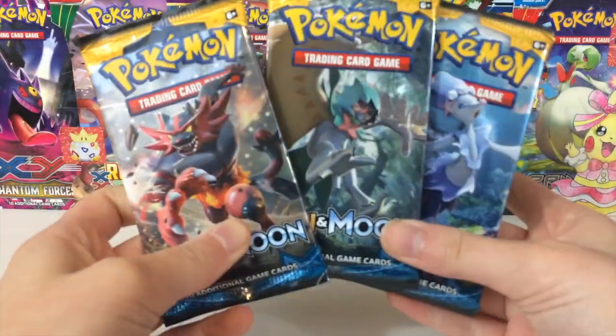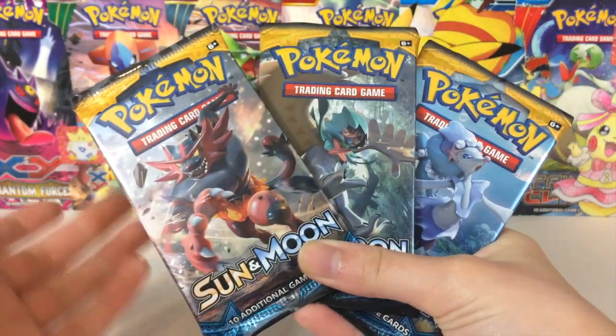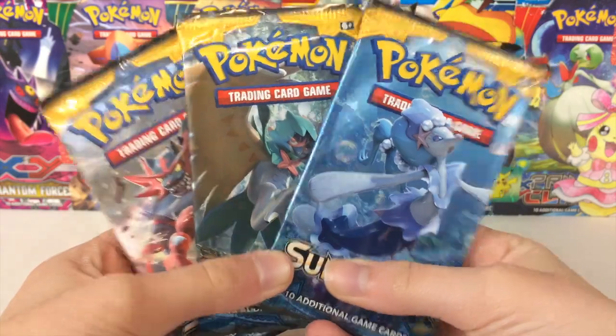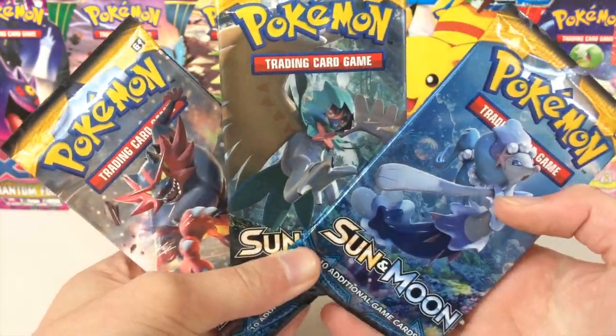Okay guys, here we go. We got 3 packs and fortunately we actually got the 3 different starter evolution thingies. We got Incineroar, we got Decidueye, and we have Primarina. They're beautiful, they're awesome. I love them.